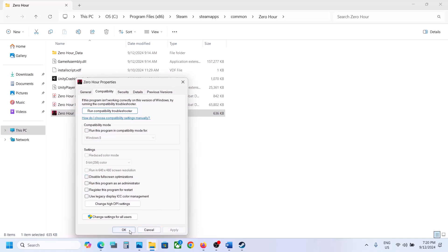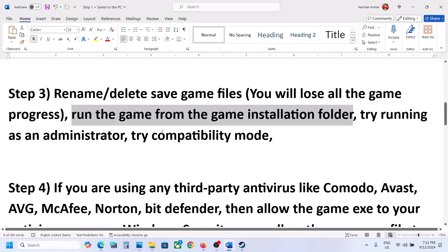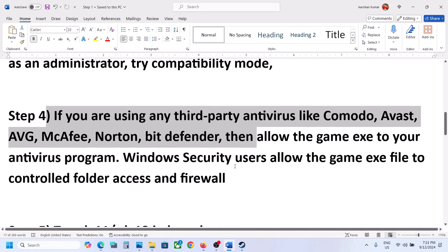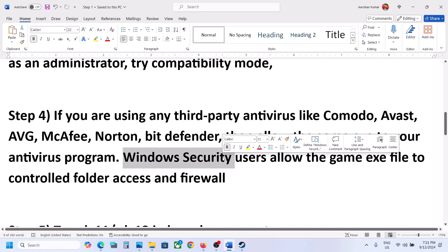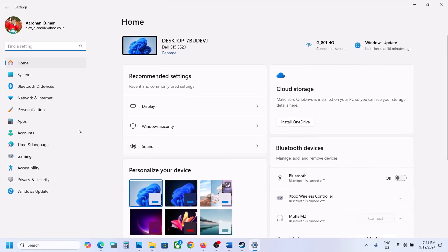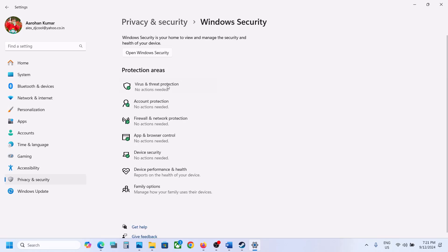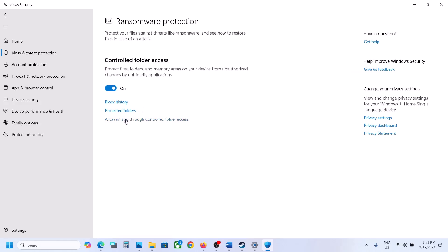The next step is: if you're using any third-party antivirus like Avast, Norton, Bitdefender, McAfee, or whichever antivirus program you're using, make sure you allow the game EXE file in your antivirus. If you're using Windows Security, open Windows Settings, go to Privacy and Security, click on Windows Security, then click on Virus and Threat Protection. Scroll down and click on Manage Ransomware Protection.